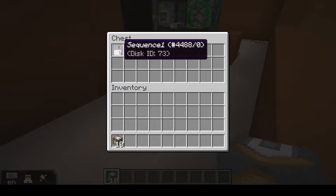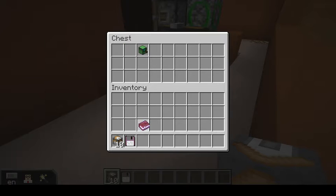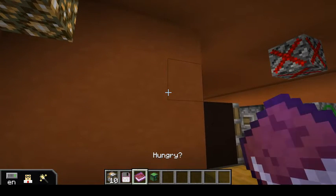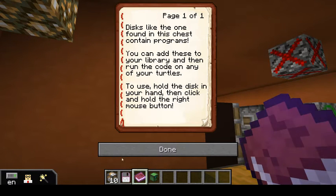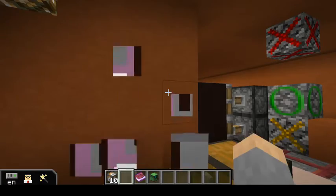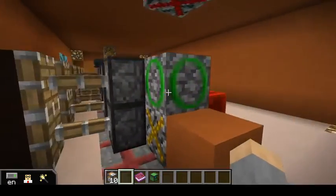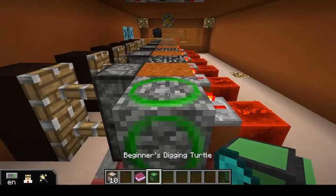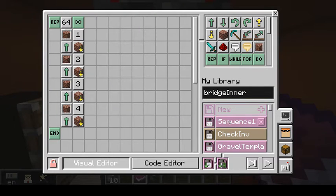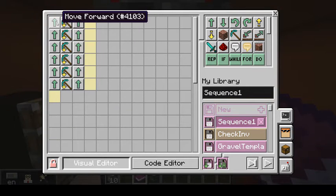In the chest you'll find three things: a program disk, a book entitled Hungry, and a digging turtle just in case you don't already have one. In case you don't figure out what to do with the disk, the book tells you. These program disks can be eaten just like food — you hold it in your hand and right-click with the mouse button. What that does is load a program into your turtle's library. For some of these challenges it's simply a matter of putting the turtle down, right-clicking on it, finding that new program in your library, and running it. This one is going to move forward, dig down, and move forward in some kind of a sequence.